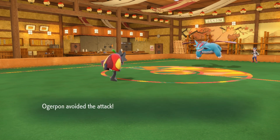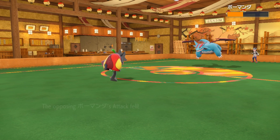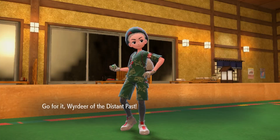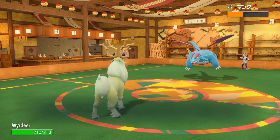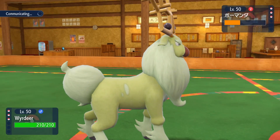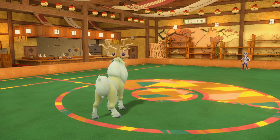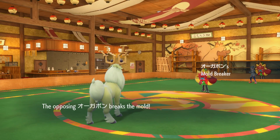However, my opponent ends up missing the Dual Wing Beat. I do have Play Rough, and I stayed in even though I was at minus one Attack — I wanted to keep the momentum. I felt like if I switched I would just take a lot of damage on whatever came in. And very unfortunately for my opponent, they miss the second Dual Wing Beat as well. My opponent is also at minus two Attack because I got the Intimidate with Wyrdeer and the Play Rough Attack drop. Not a great start for my opponent. It is a little awkward that I'm getting all these lucky breaks, but it happens — I would be frustrated if I were them. In the previous game I also missed a move, so yeah.